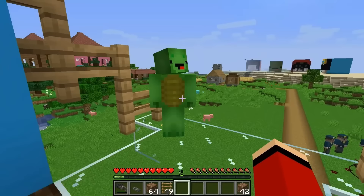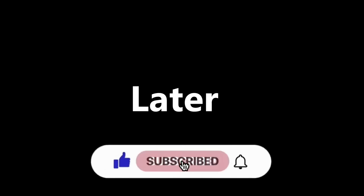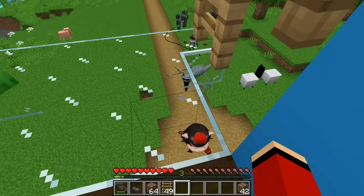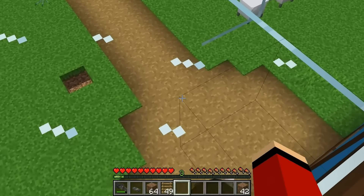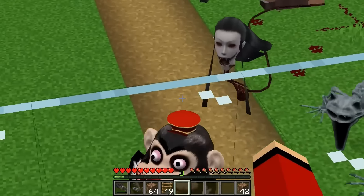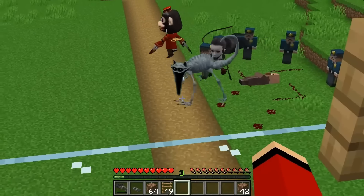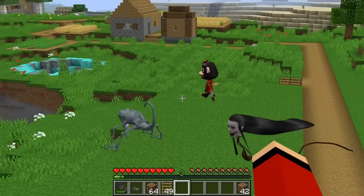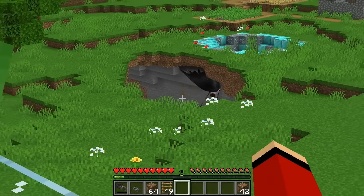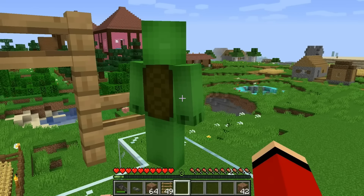A ransom note arrives: JJ has five minutes to save Mikey or he'll be caught in an explosion with the criminal. JJ doesn't have a million dollars. He gets an idea — a drill. He can dig a tunnel all the way to Mikey's house underground where the criminal won't notice. He starts digging behind the house.